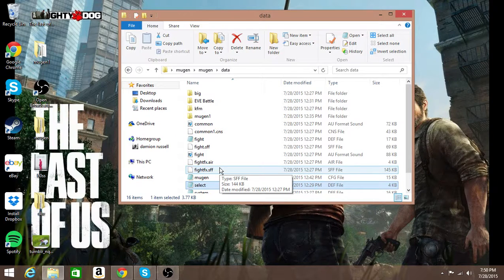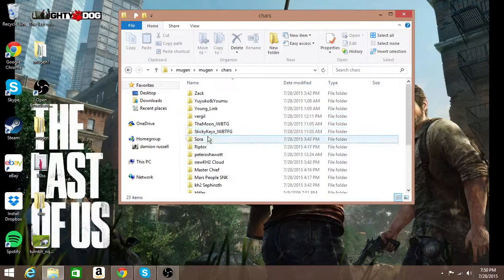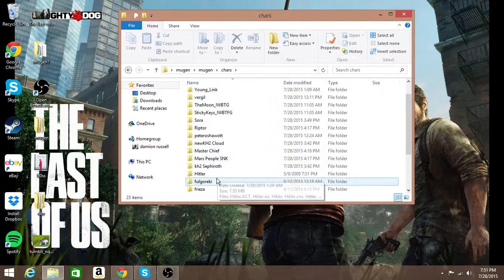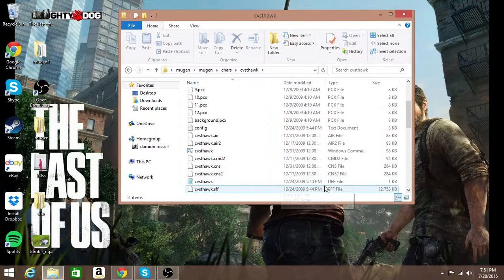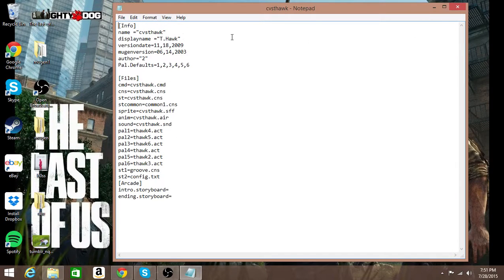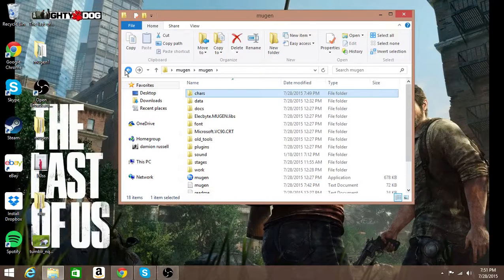You can pause the video right now, go check, and if it doesn't work, go back and make sure my steps are right. Make sure you didn't misspell anything. And if you just tried all that and nothing's misspelled, go to Characters, find the person that you want — like CVS Hawk — go to where it says the def file, make sure it's always a def file, open that, and make sure that the folder name is the same as the folder. If that's the same as this folder, then that's how it's going to work, and if it doesn't work, you're messing something up and you just don't see it.